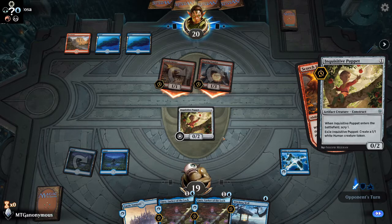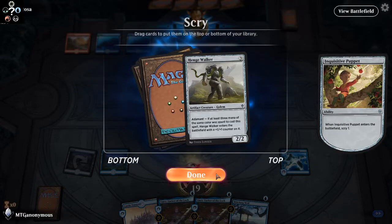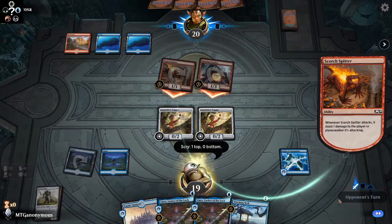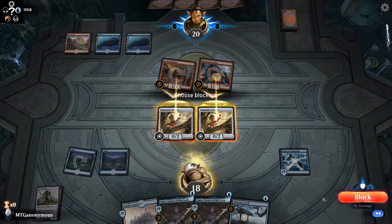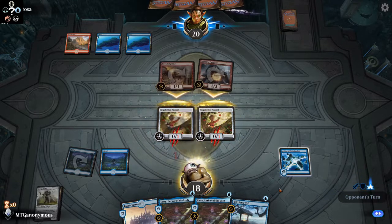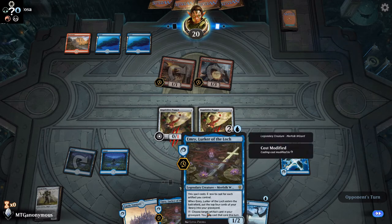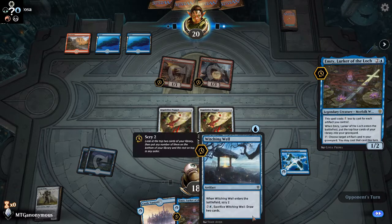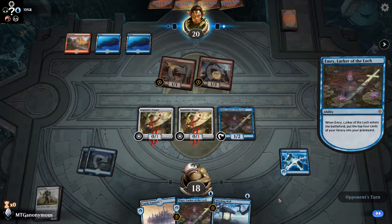What I'm trying to do is get the removal out of their hand so I can play Emery and not have to worry about it. Three drop — we're going to keep that on top because we actually want that. Play Emery. They can counter if they want — we have another one.